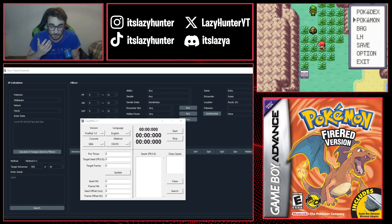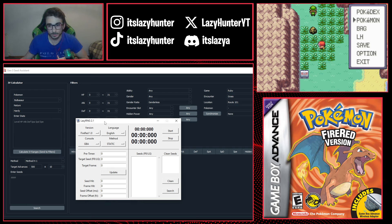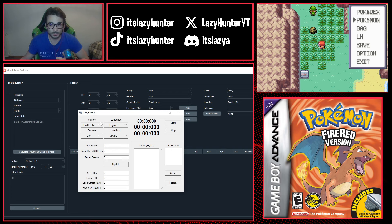We're going to be catching a shiny Ponyta in Kindle Road, so make sure you're in the spot where you want to catch your wild Pokémon. Out of game, we only need two tools: LazyRNG 2.1 and Gen 3 Seed Assistant by Papa Jefe — I'll leave links for both in the description. In LazyRNG, you want to set your version; in this case it's Fire Red 1.1 for me.